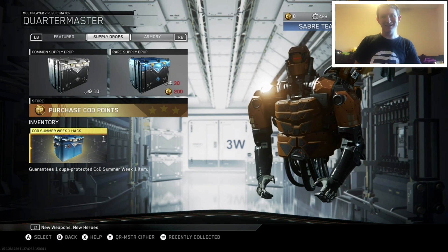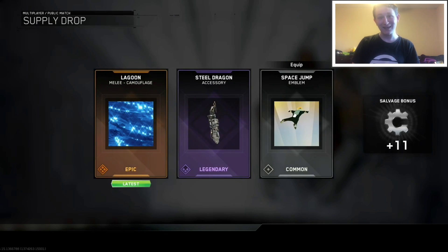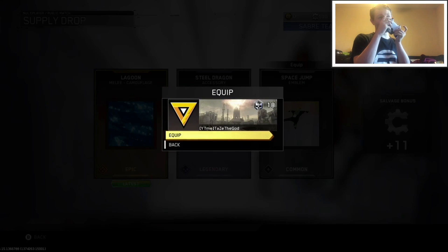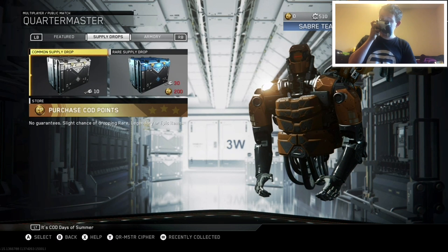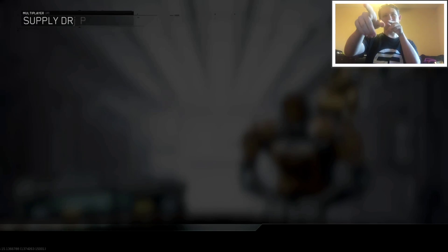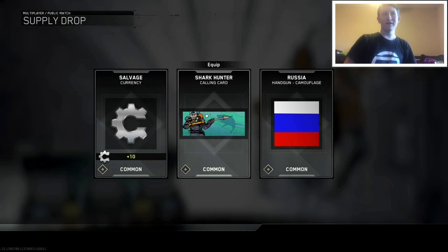Alright, let's see what we get here. Oh — the Lagoon melee camouflage, not for an assault rifle or anything like that, it's for melees, which is not too bad to be honest. And then of course we got this common supply drop — hitting it with the nose — and we're hoping for something good. Salvage, Shark Hunter, and a Russia handgun camouflage. Not too bad for that.